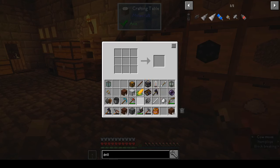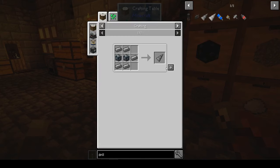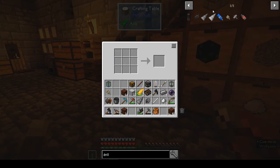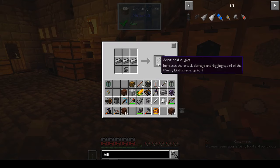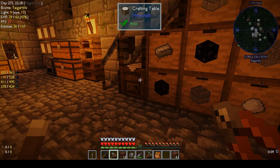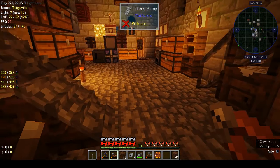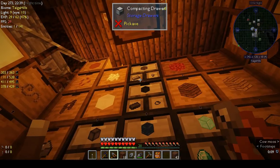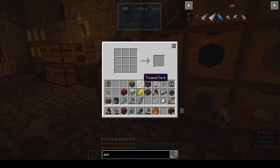It needs two blocks of steel and some steel ingots, so it's a bit time consuming. The augers also need more steel - I can't remember exactly off the top of my head. It can get a little bit expensive but it's worth it because the augers bring up the attack speed on the mining drill, although I'm not 100% sure exactly how they do this - I'll have to do a bit of research.